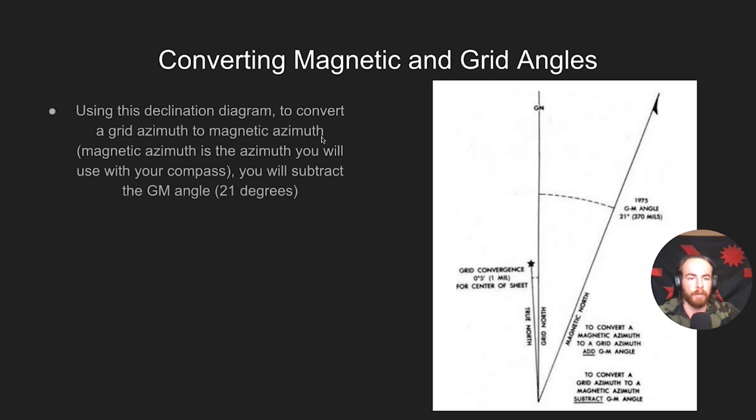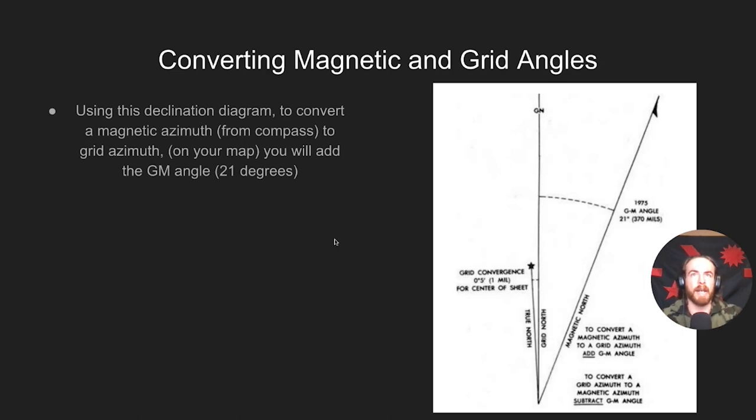To convert a grid azimuth to a magnetic azimuth, you subtract the GM angle. For example, if your GM angle is 21 degrees and your grid azimuth is 45 degrees, subtract 21 to get a magnetic azimuth of 24 degrees northeast. To convert a magnetic azimuth to a grid azimuth, you add the GM angle. If you shoot an azimuth with your compass and get 165 degrees, add 21 degrees to get 186 degrees — that's the grid azimuth you'd plot on the map.